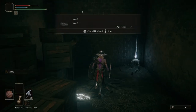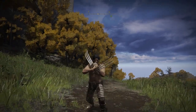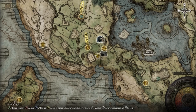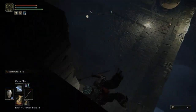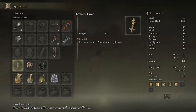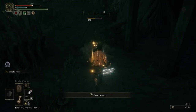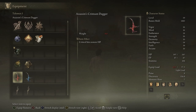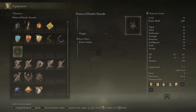The hook claws can be found in Stormveil Castle near the Rampart Tower Site of Grace — that's where you get these delicious claws so you can slice the enemies. We're also using the Erdtree's Favor talisman, which you can get in Fringefolk Hero's Grave by opening the Imp Statue from the Stranded Graveyard Site of Grace. You have to drop down a secret part as you're going down to get it. This will increase your HP, your stamina, and your equip load, so it's perfect for this build. You could also use the Claw Talisman to increase your jump attacks, as jump attacking is pretty powerful with the hook claws.